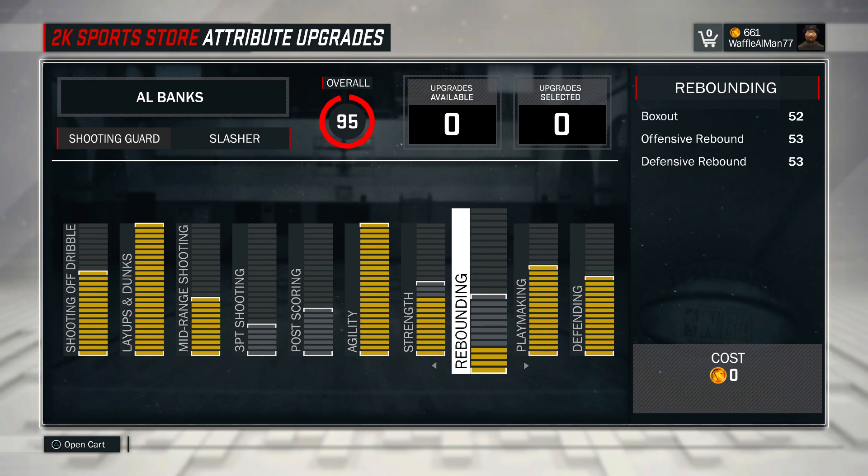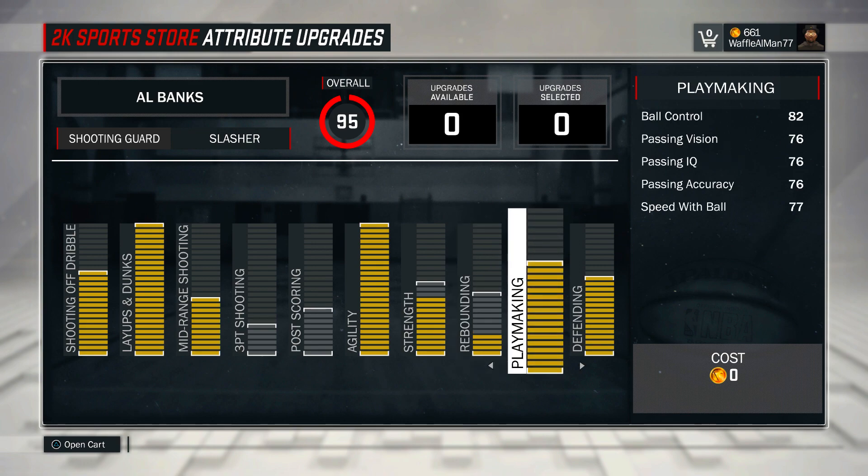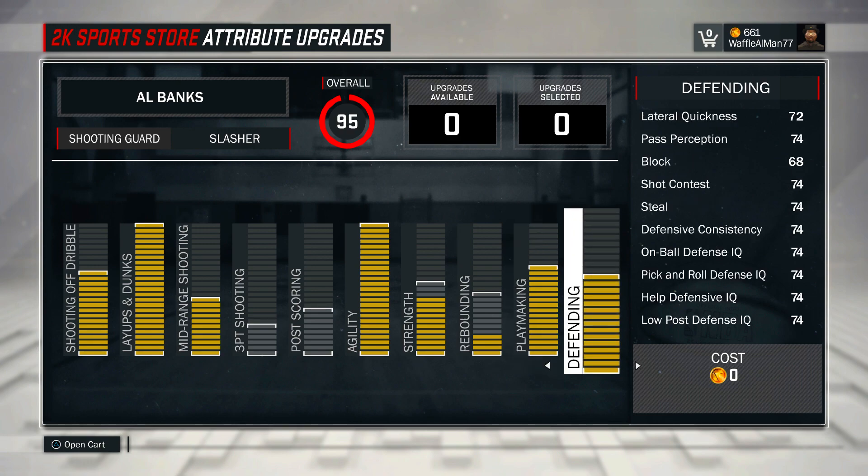Look at Dwight — even though he can't shoot outside the arc, inside he's a beast. I upgraded the rebounding a little bit, and with the added vertical I'm gonna be getting a lot of rebounds as well. As for a guard, playmaking is not bad — 82 ball control, 77 speed with the ball.